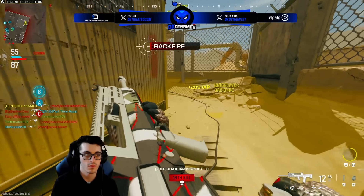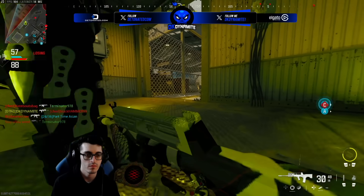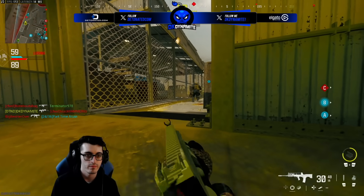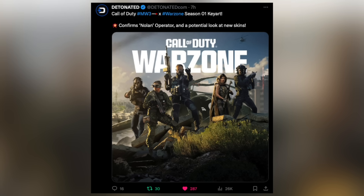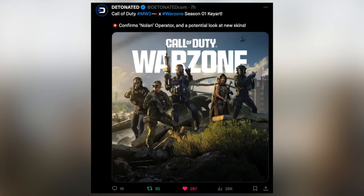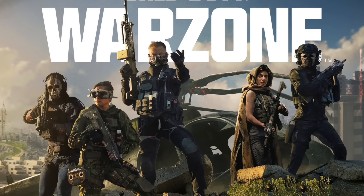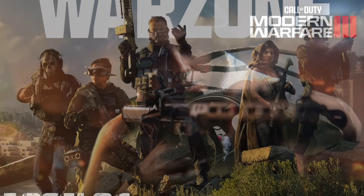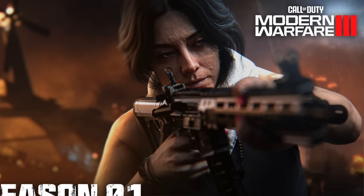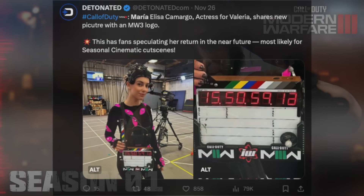Today, by mistake, the Call of Duty Brazil account posted the key art for Season 1, and shortly after, the official Call of Duty account posted it too. Everybody had about an hour to dive deep into this image and break down some secrets. First off, we have confirmation that Nolan is going to be the Season 1 Operator — probably the face of the roadmap and likely the main character of the season. If he's the main character in the post-launch cinematic cutscene, that might tie into what we discussed yesterday about Valeria, since Nolan is currently locked up and maybe she breaks him out, considering she's working with Makarov.